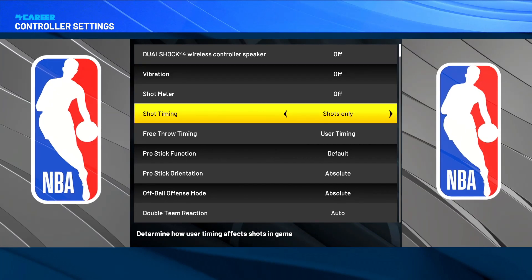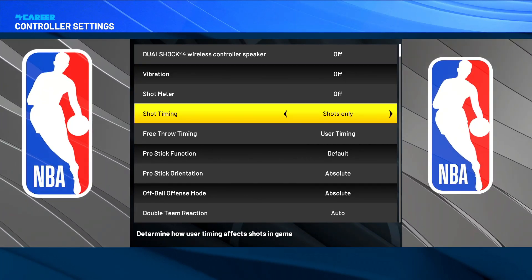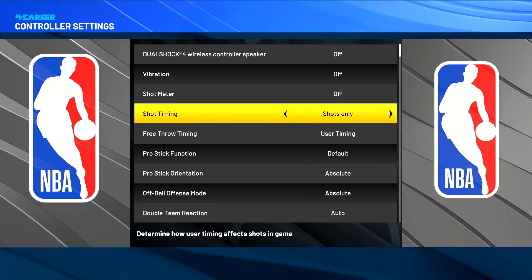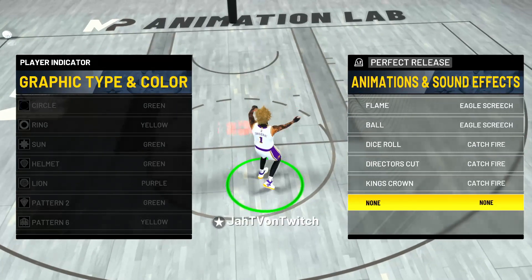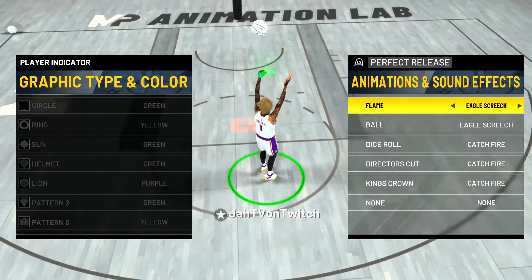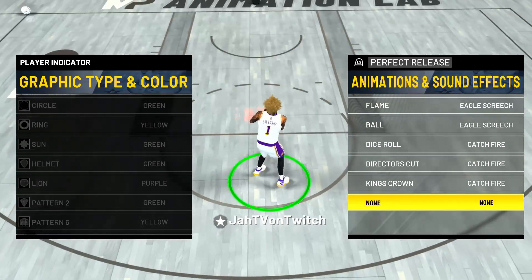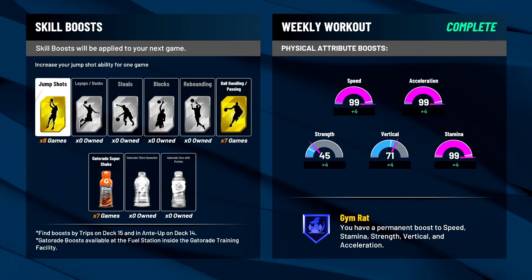Make sure your shot timing is on 'shots only.' If you're using real player percentage, stop — it's made for bots. Also, if you're on PS4 or Xbox One, go to your jump shot splash and scroll all the way down and click 'none.' Using a jump shot splash can make your jump shot delay, causing you to randomly shoot early or late. Turning it off will make you green way more consistently.